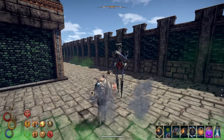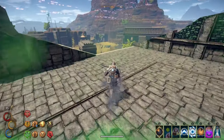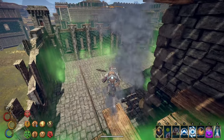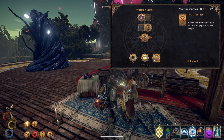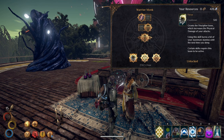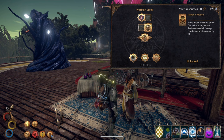As far as skill trees go, we will be grabbing the Warrior Monk, Philosopher, and Primal Ritualist. Both the first two can be found in Monsoon and the Primal Ritualist can be found in Caldera. When taking a look at the Warrior Monk, you should grab every skill except Perfect Strike and Counter Strike.